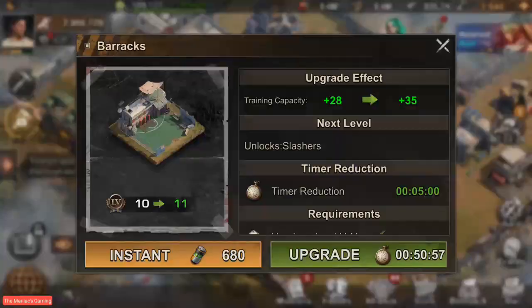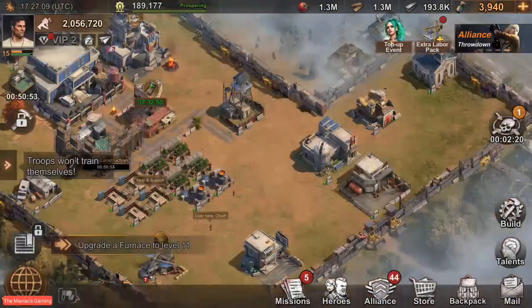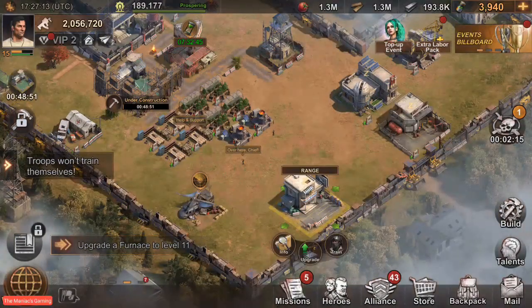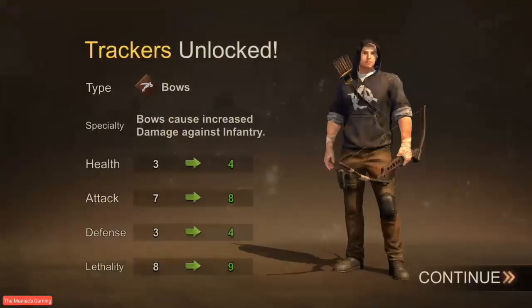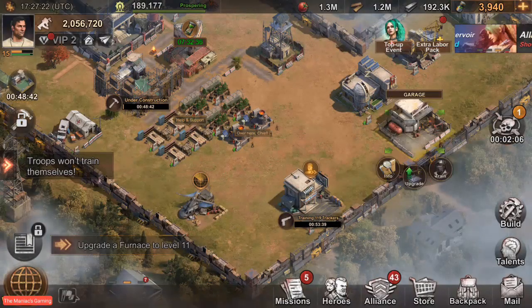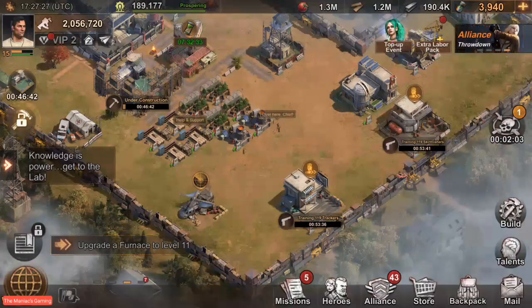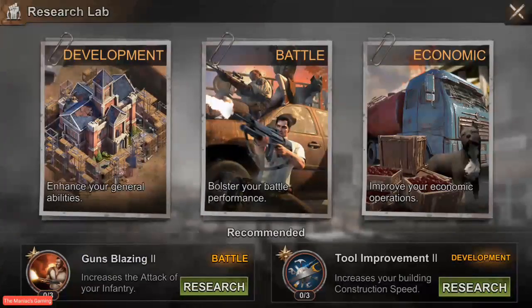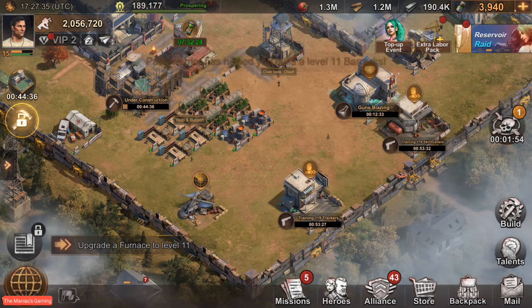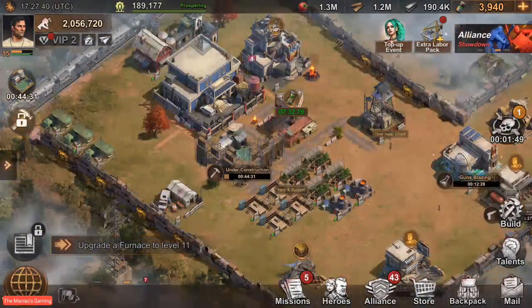It wants to upgrade our barracks so we'll go ahead and do that, ask for some help. That's going — go ahead and train some troops up in the range as well as the garage, and we'll go ahead and research, ask for help with that as well.